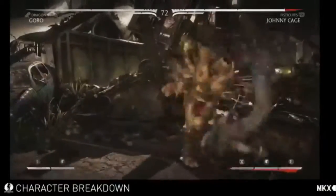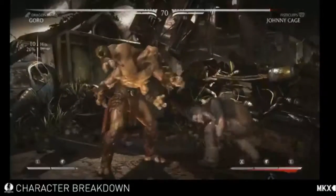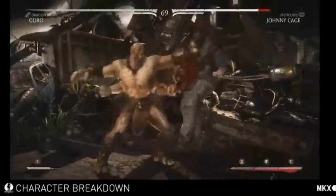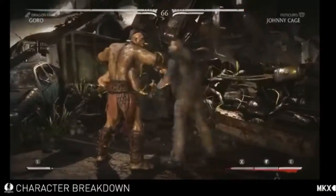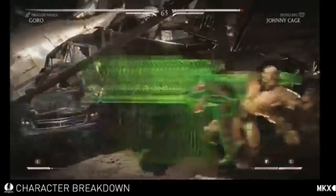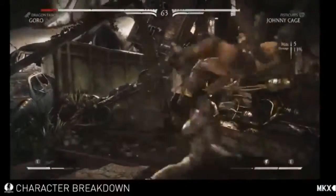It's really cool. You should probably get some meter so you can do the pop-up. So boom boom boom, into grab. This command grab is different now too — he uses his blades, the dragon fangs. Stomps you on the ground. Still some little differences with him; this variation adds new ways to fight in your combo styles.